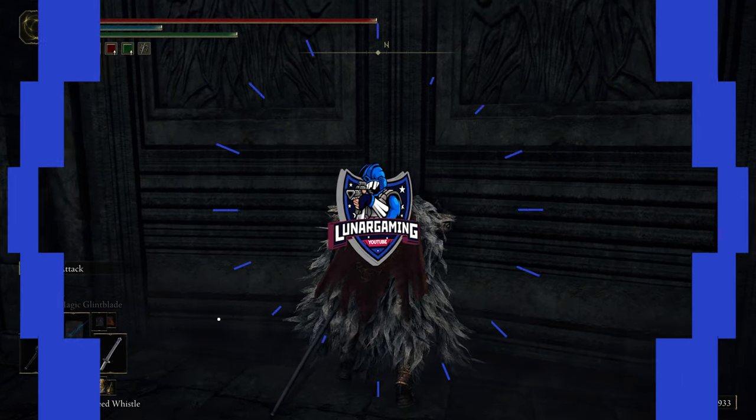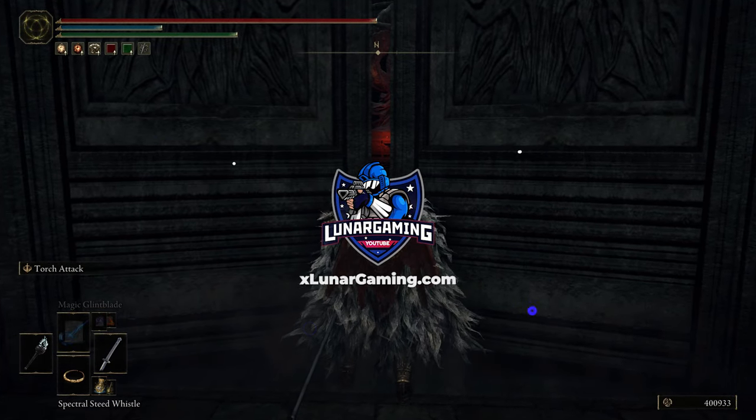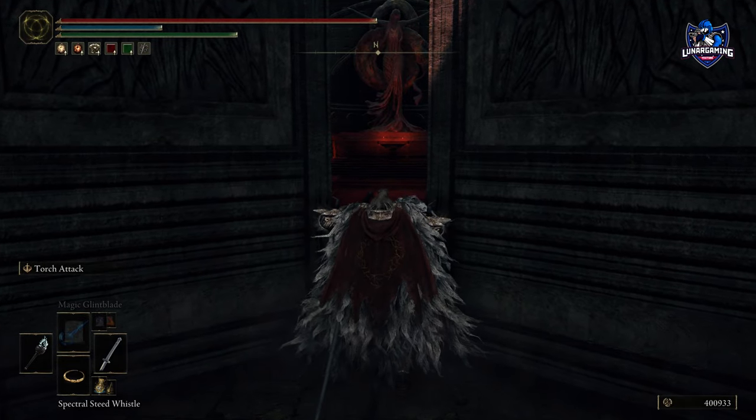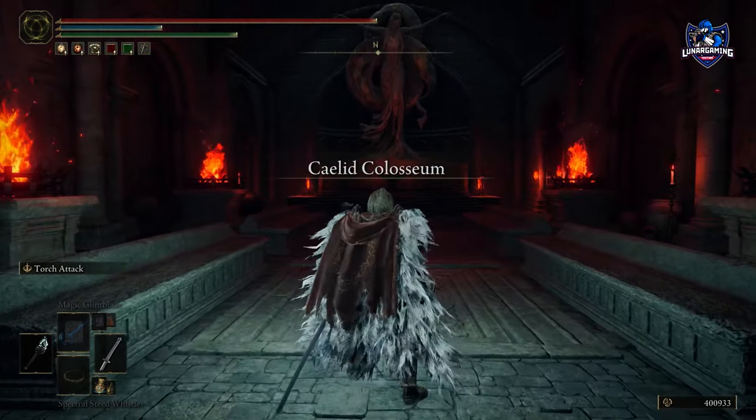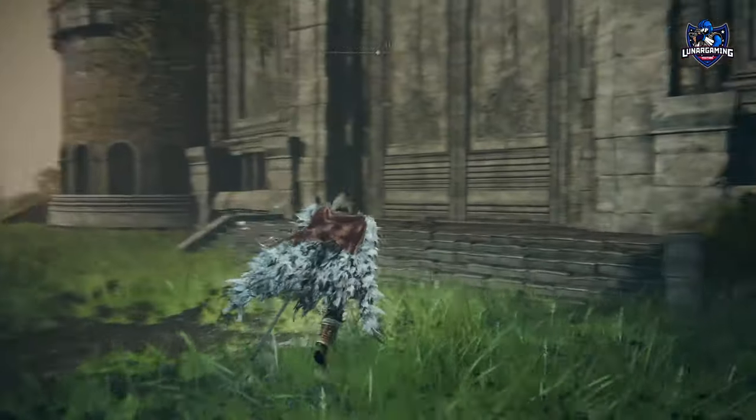Hi guys, Lunar here and welcome to this Elden Ring update video. The Colosseum update is out now and I'm going over all the changes made to the game from the patch notes. The update is around 5GB on console and 1.6GB on PC, so let's jump into it.